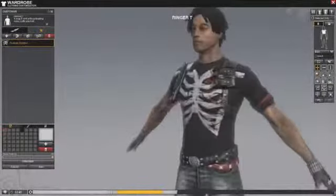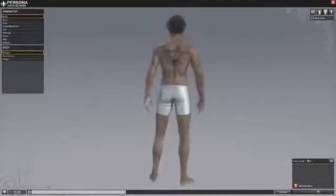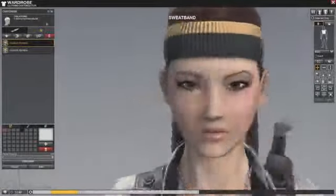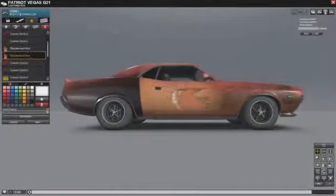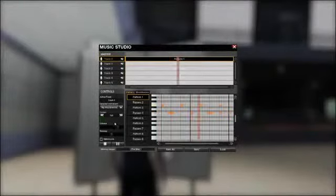One of the most important features is a groundbreaking set of customization tools, also known as the Expression Suite. These tools allow players to customize not only their character's physical appearance, but also their clothing, designs, tattoos, vehicles, and even music with an incredibly high level of detail and control.